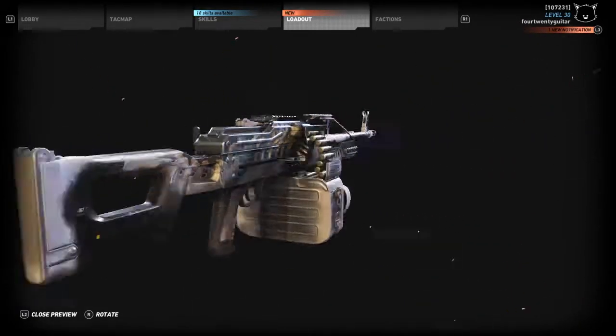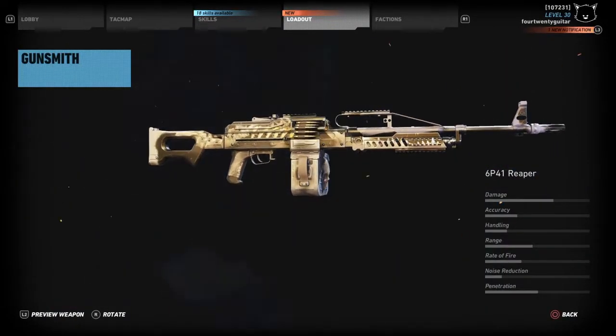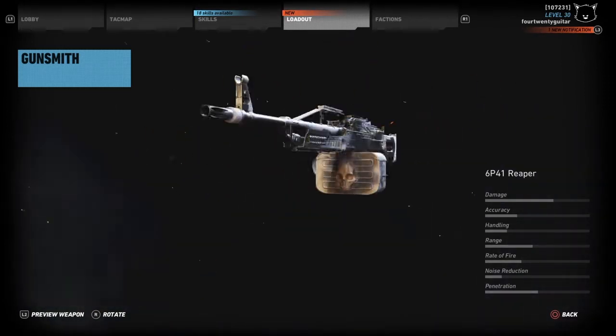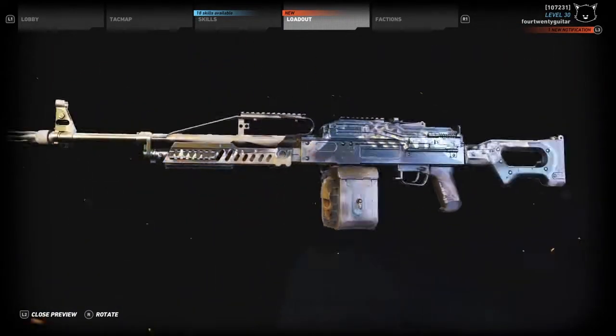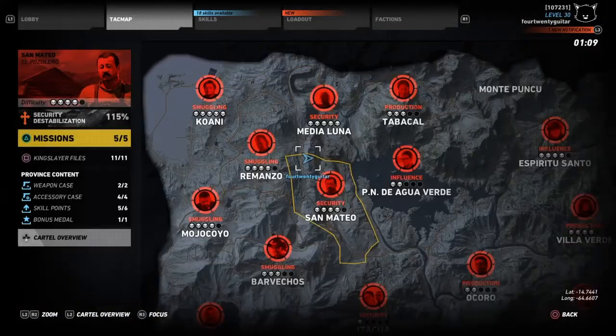When you complete these missions, your prize is the 6P41 Reaper — it's a super powerful gun. The damage is pretty high, the range is really good, and the penetration is great: it goes through tin, wood, and brick. It's definitely a super strong gun and that will be your prize for completing this week's solo challenge.